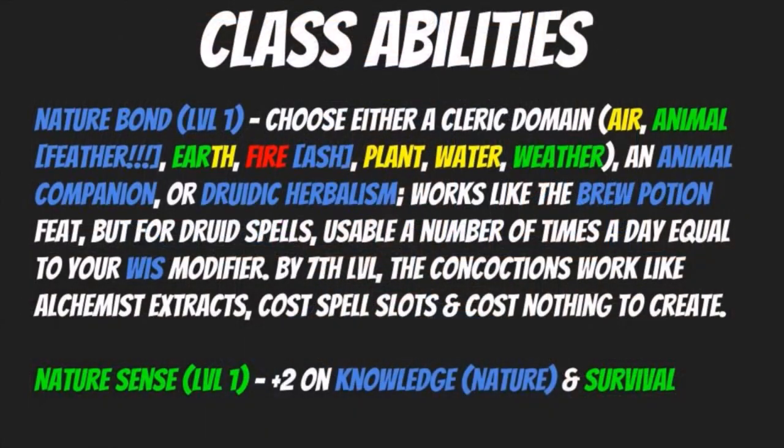Also at level one you get Nature Sense, which gives you a plus two bonus on Knowledge: Nature and Survival. Knowledge: Nature is essential for you, and what kind of druid are you if you don't have Survival on hand? Survival fits well with Druidic Herbalism since you're gathering herbs and materials and creating druidic potions. The fact that you're getting a plus two bonus to two separate skills that are either fitting or mechanically effective makes this actually good.